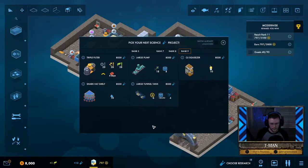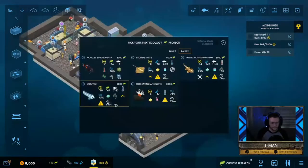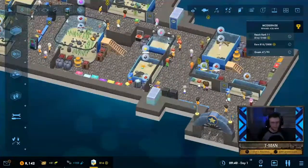Let's be bold with our research and go for the large tunnel tank — I can just see it now in this aquarium once we expand it. To start out, let's go with the blonde skate; it worked out really well in the last level. Let me just pause the game for a quick moment.